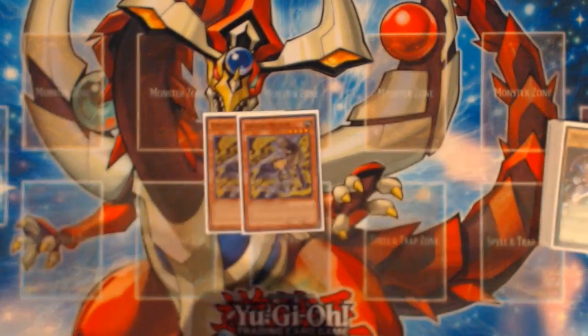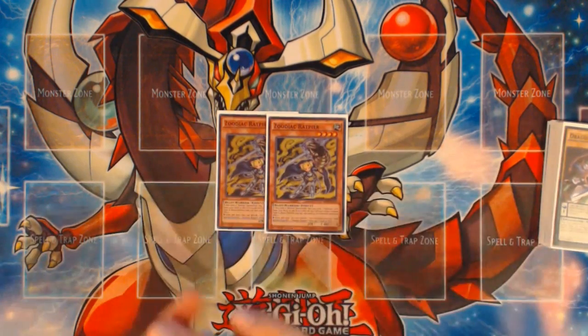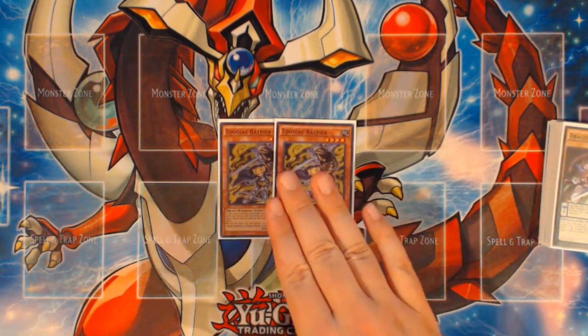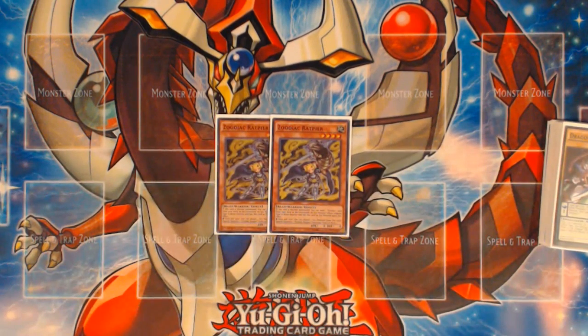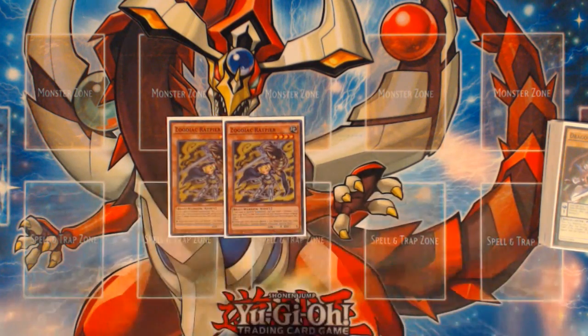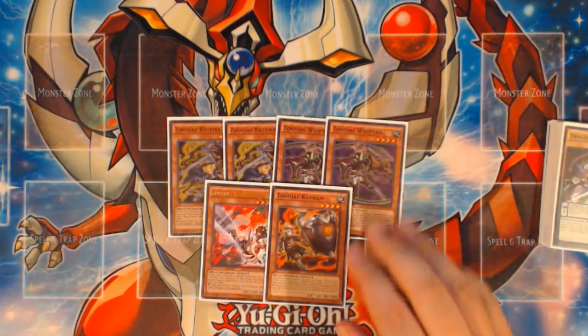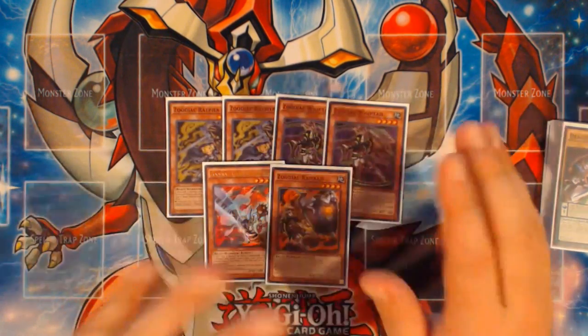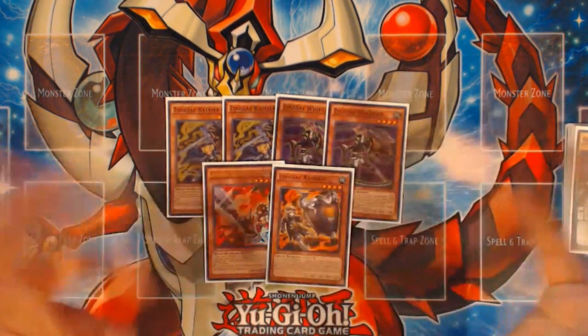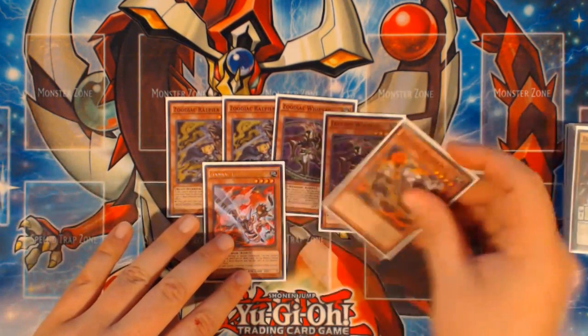We're playing a pretty big Zoo Monster package, because the most reliable way to out Masterpiece, Dryden, and things like that in mirror matches or against Draco variants is Zoo cards. They're just a really good supplemental engine — they let you do a lot before dedicating to your Pendulum Summon. The Zoo Engine in terms of monsters is: two copies of Ratpier, two copies of Whiptail, one copy of Thoroblade, and one copy of Ram Ram. That's more than I've shown in previous Pendulum variants of Zoo decks, where it was usually just Ratpier and maybe a random Whiptail.